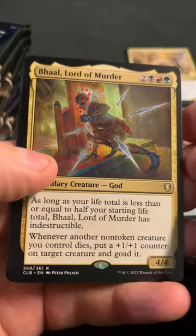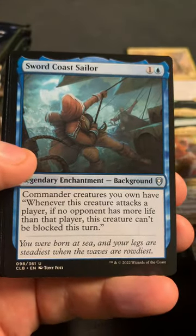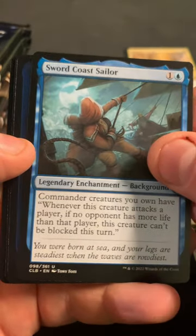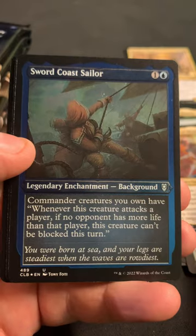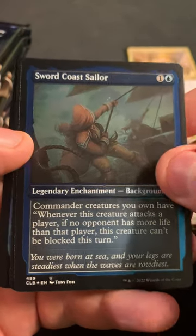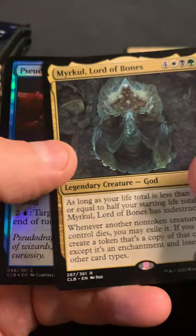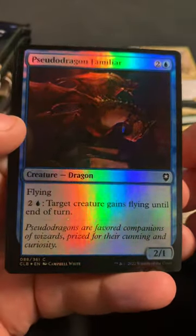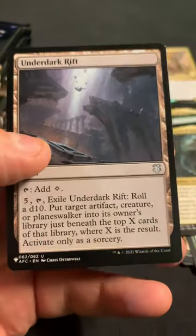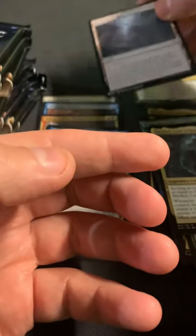We got a Ball Lord of Murder. A lot of these more common or legendary rares, I almost think are basically uncommon. We got Sword Coast Sailor as the Etched. Merkle Lord of Bones - that's another rare. What is this? Pseudo Dragon Familiar. And Underdark Rift as another list card.